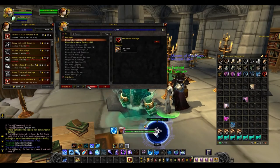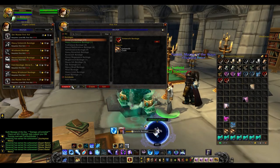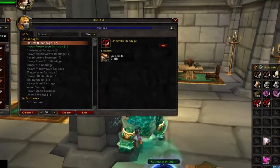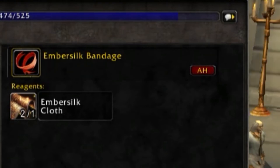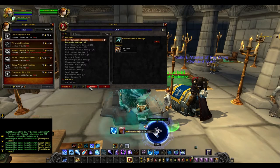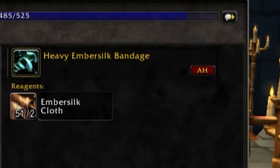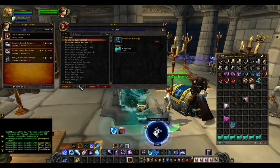Once you've reached level 426, make your way back to the trainer and learn Illustrious Grand Master First Aid. You're going to go from 426 to 475 making 49 Embersilk Bandages — this requires 49 Embersilk Cloth. After you've reached level 475, you'll be making 13 Heavy Embersilk Bandages, which will require 26 Embersilk Cloth and will raise your skill to level 501.